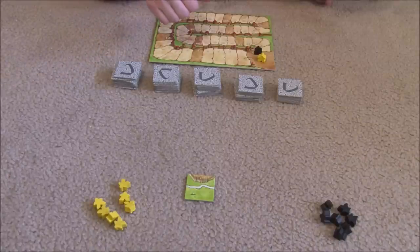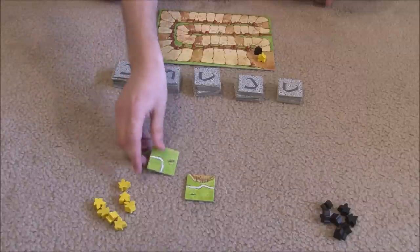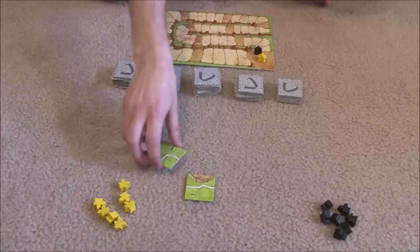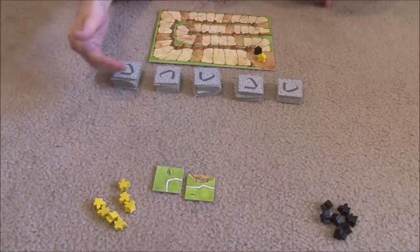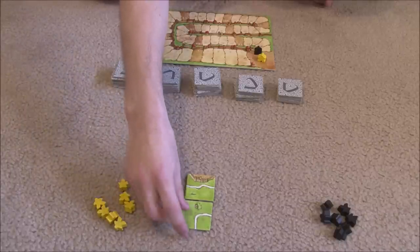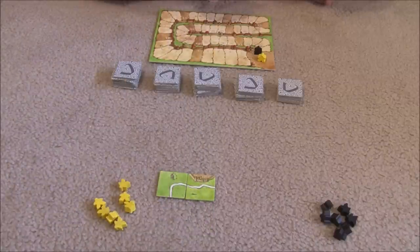So let's first talk about drawing and placing a tile. You draw a tile — we got a little road tile here — and essentially we just place it. We can't place it just anywhere, because we must continue what's already on the board. So this road can continue this road, and this field can continue this field. For argument's sake, we'll just stick it here.